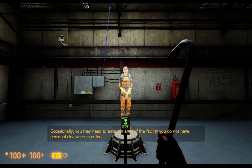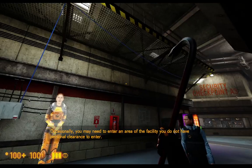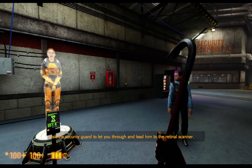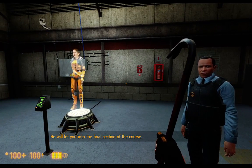Occasionally, you may need to enter an area of the facility you do not have personal clearance to enter. Explain the situation to a guard and they will let you through. Ask the security guard to let you through and lead him to the retinal scanner — he will let you into the final section of the course.